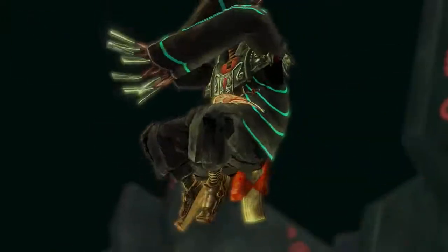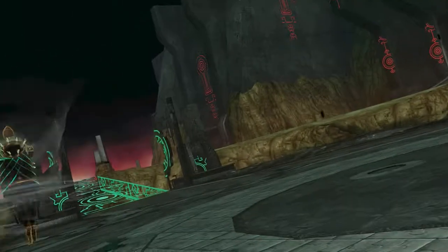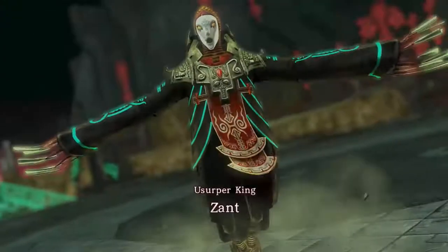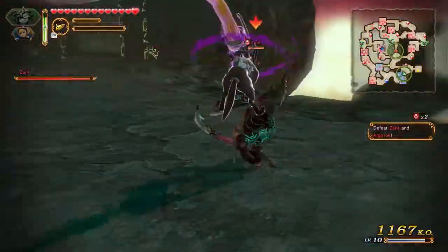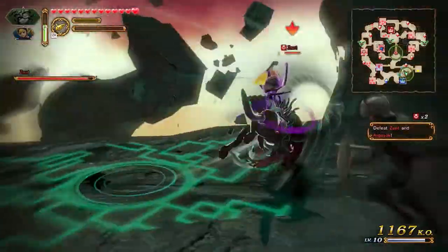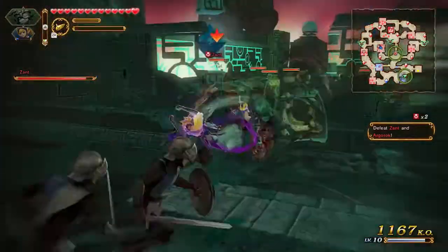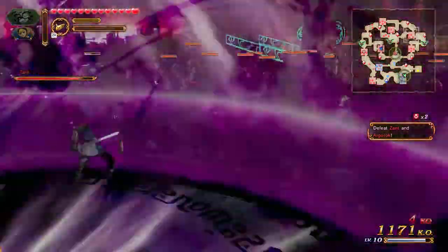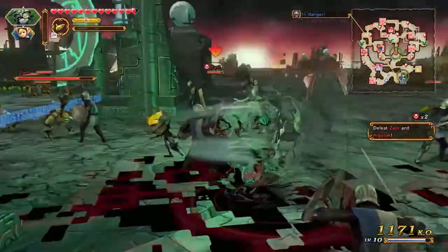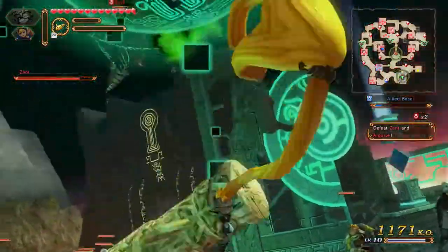The fact that I have to beat both of them with Midna - that is going to be a nightmare. Alright Zant, here we go. I have to do it, I don't have a choice - I have to be super aggressive. If I use this special move thing, it's barely doing anything. Look at the allied base - this is not going to work. What am I going to do?